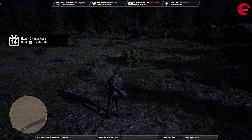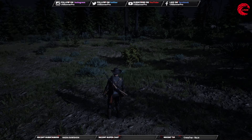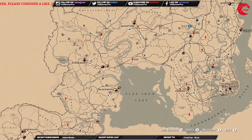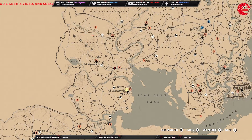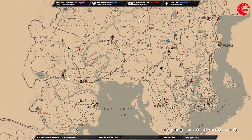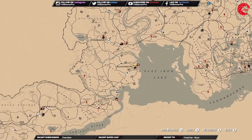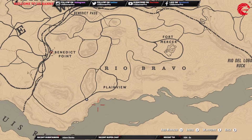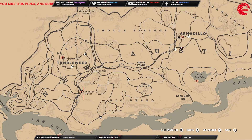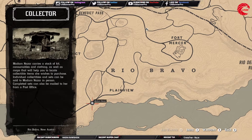Let me show you where Madam Nazar is today. Looking her up now — she's here beside Tumbleweed. Go to Tumbleweed at the bandit point, just over there near the bandit point station. She can be hard to find in my location.